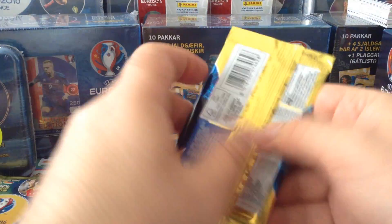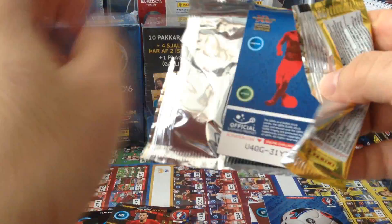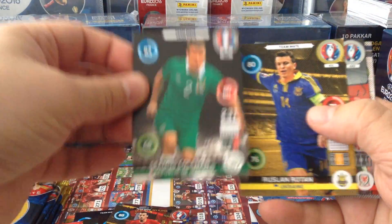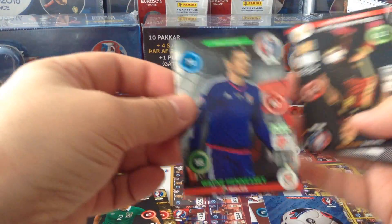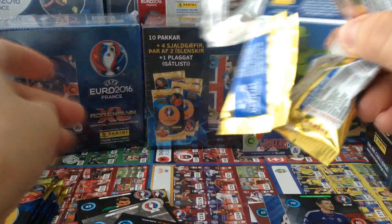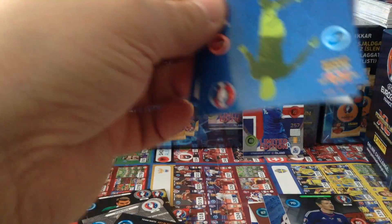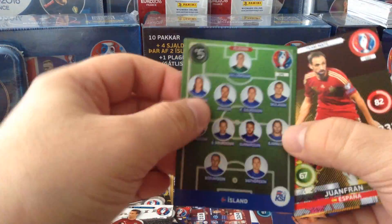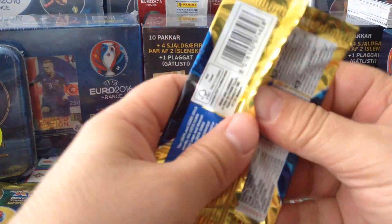Alright, base cards — continuing with absolute rubbish. This product, apart from the limited editions which are probably nice, everything else is a repeat. Hennessy again, goalkeeper. And more base cards. Here we go — Buffon, Iceland 11 again.